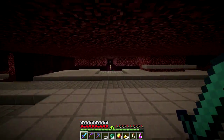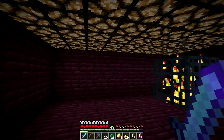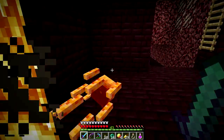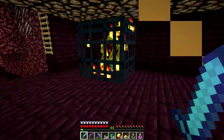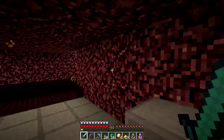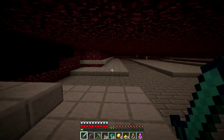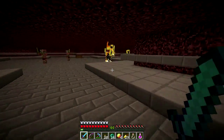We have a blaze spawner right up here. I've done a little work on that — digging out the area they spawn in and putting in lights. The cool thing is I remove the light and I get blazes immediately. They spawn pretty continuously until you turn the lights back on. They have a pretty high spawn light condition. I want to turn this into a farm of some sort so we can get blaze rods — they're useful as fuel. We certainly get enough coal from the wither skeletons too.